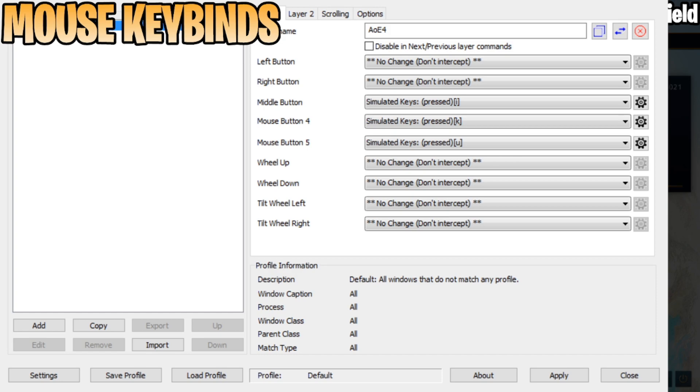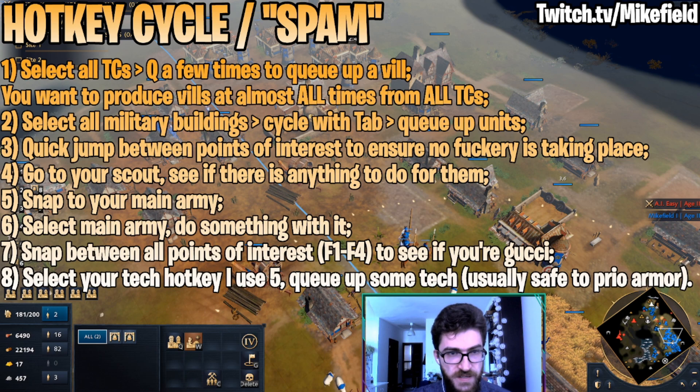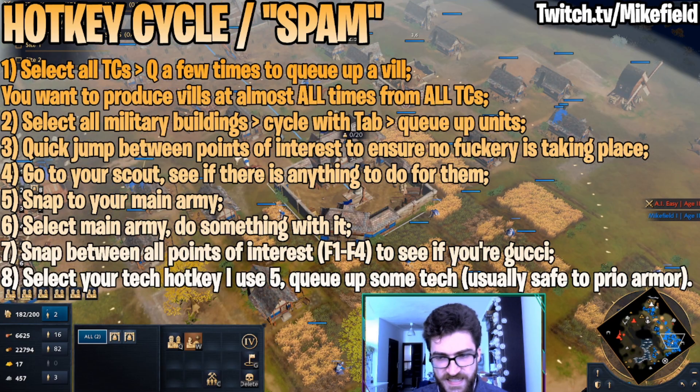Let's continue to tip number three: how to actually execute a macro rotation. Tip number three is related to your hotkey cycle or the so-called hotkey spam. This is something you should really get used to. Getting that rotation down is something that will allow you to win late game, or at least control late game better. It is staple to basically any RTS game.